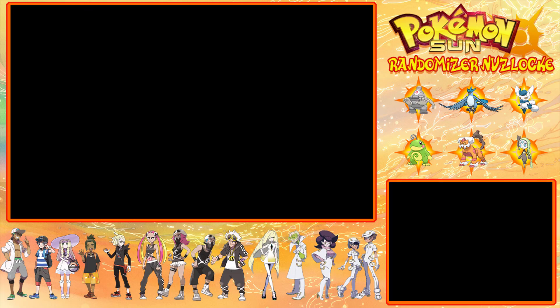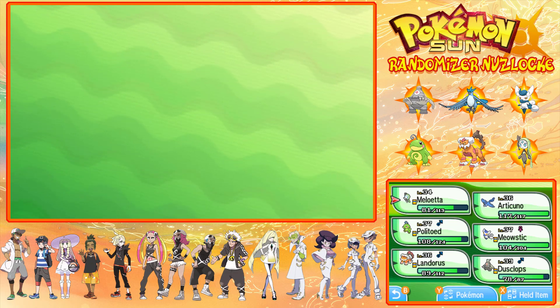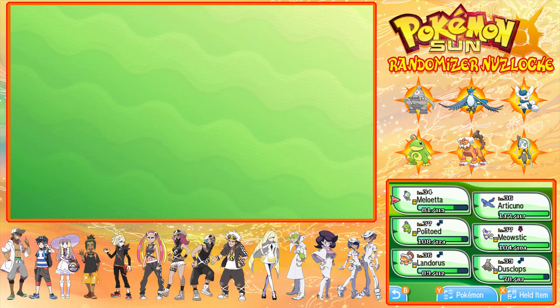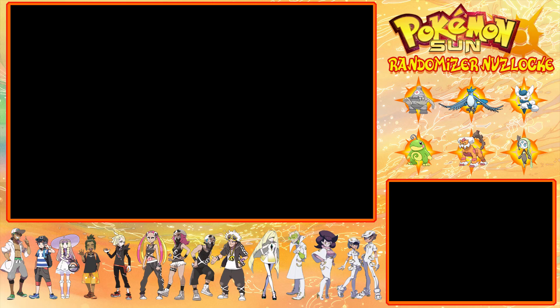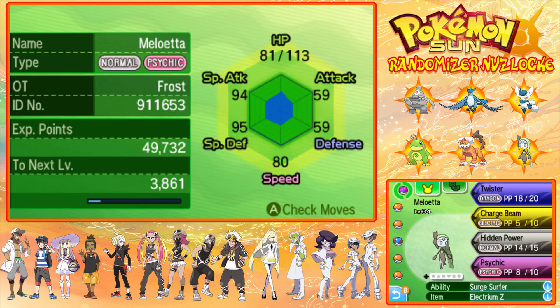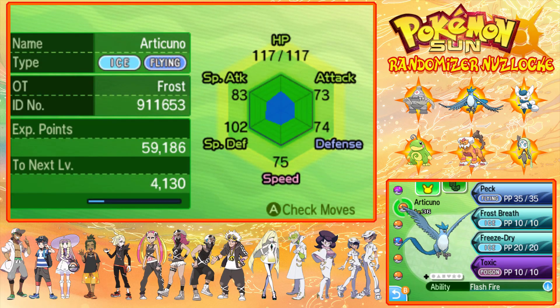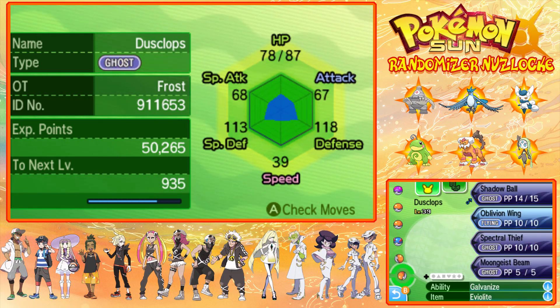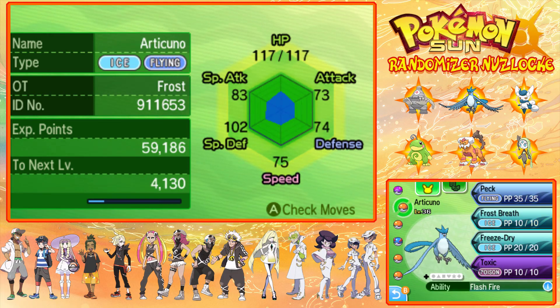My team hasn't changed that much. I do need to heal, but other than levels, not much has changed. Other than Politoed got a new move, which was Fusion Bolt, and so did Articuno. Articuno got Freeze-Dry, that's right. And Fusion Bolt on Politoed. And yeah, that's it.